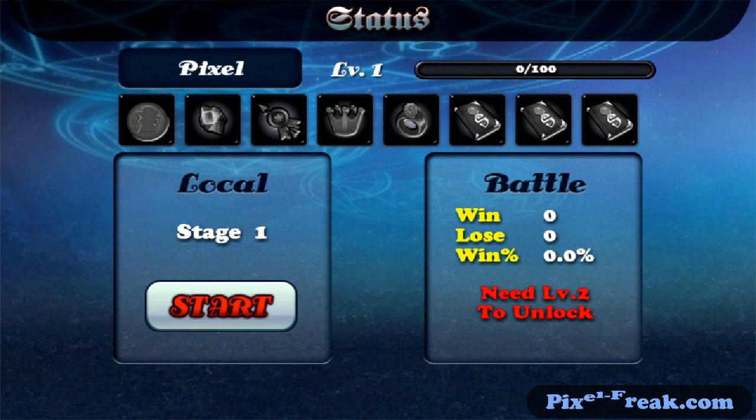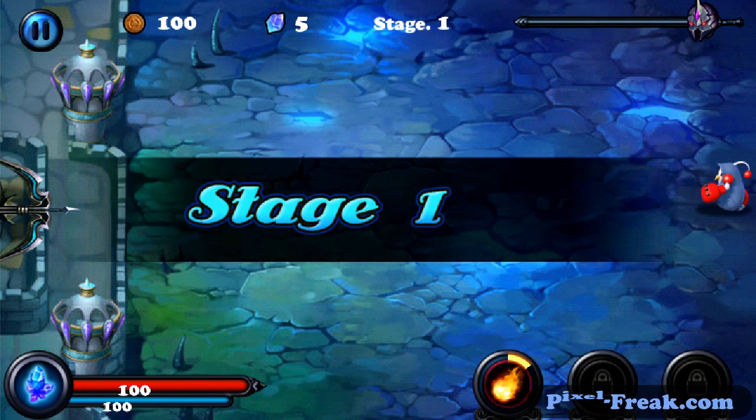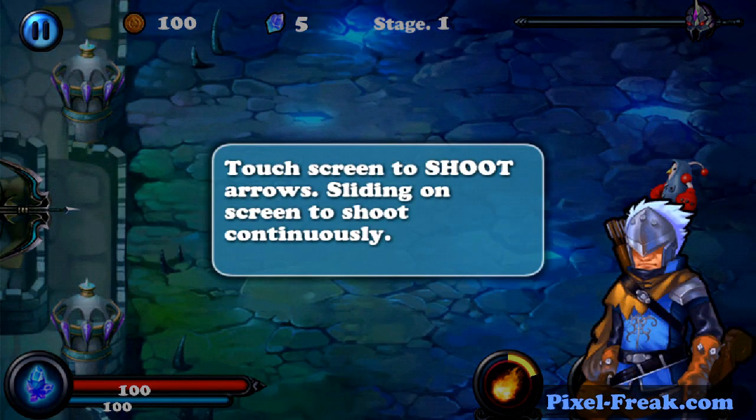Battle information. Let's go fight. Let's learn how this works. Touch the screen to shoot arrows, sliding on the screen to shoot continuously.